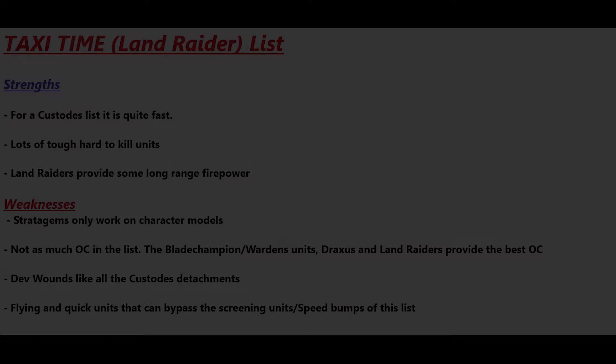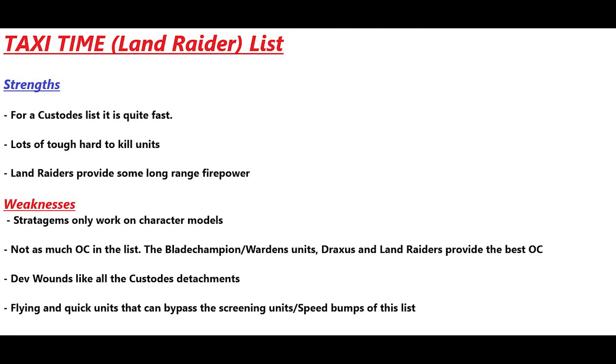The strengths of the Taxi Time list: it's quite fast with Land Raiders and Blade Champions that can advance and charge, deep striking units, and a Shield Captain on jet bike — a fast list compared to other infantry builds. There are lots of tough hard-to-kill units. The Land Raiders also provide some long-range firepower, hitting on twos with big D6+1 weapons, providing some shooting threat even if not as much as tanks.